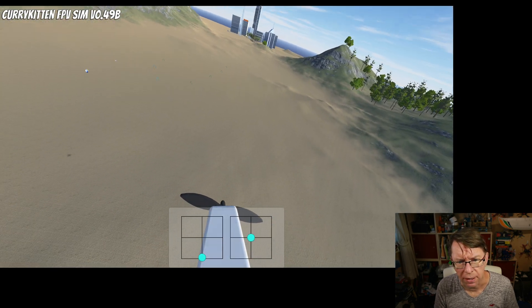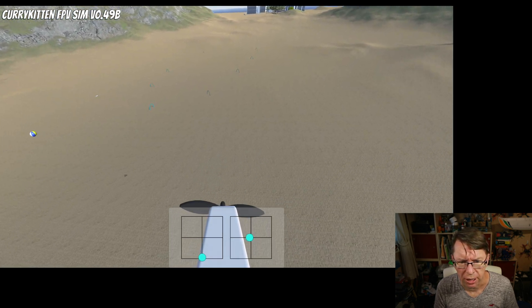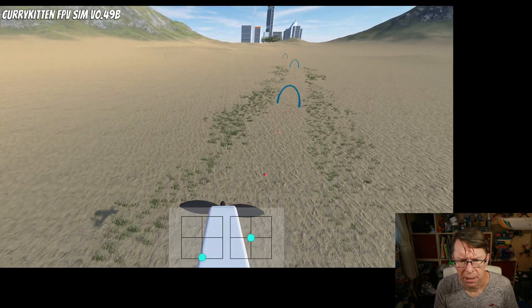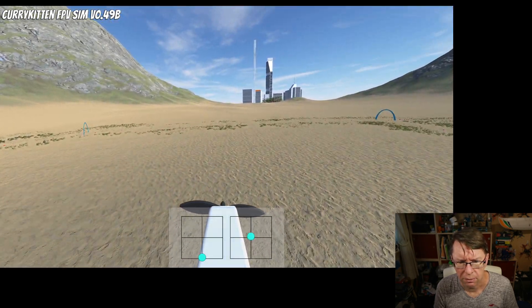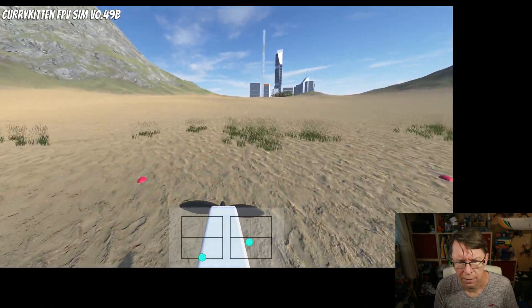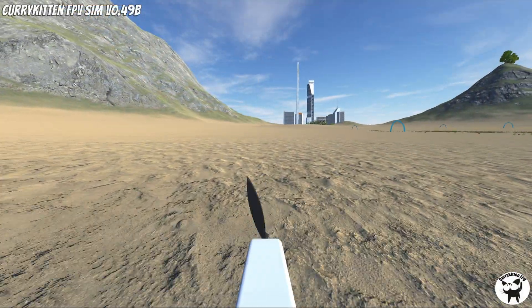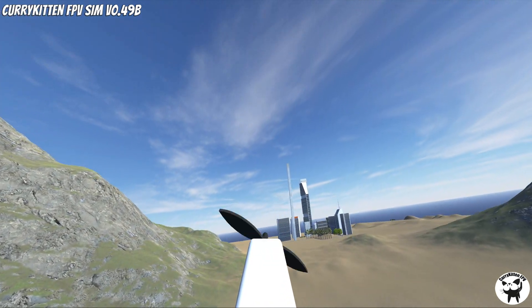Let's try a landing. One thing I like doing is using the shadow as a very good guide about how high I am. So we come down here, give it a little float, and try to flare it up — yeah, not a bad landing.